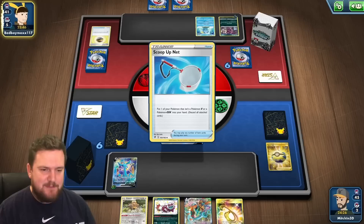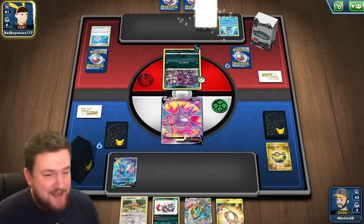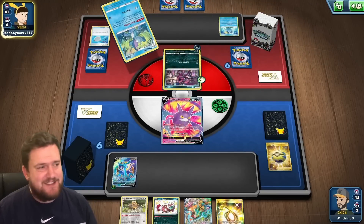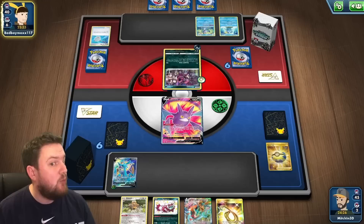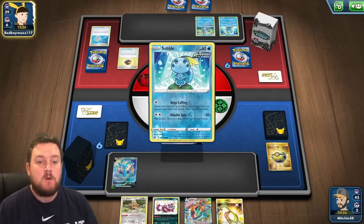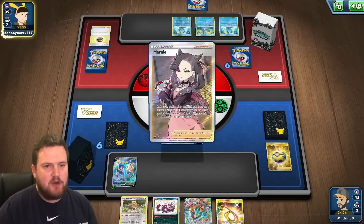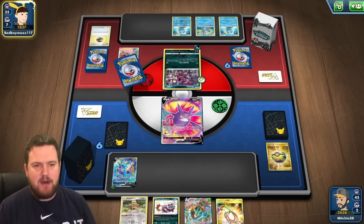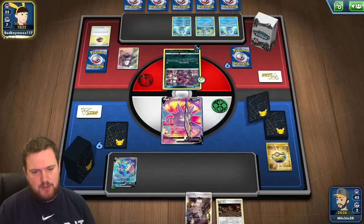We'll play Dhelmise down and attach an Energy. I guess we just have to hope that either we get Marnied or we get a Research off the top deck. There are a lot of games that end up on the cutting room floor — lots of these decks don't work all the time. But hang on — you're going to Marnie me? Let's see what we draw first. We've got ourselves potentially a game. Nothing to do next turn — play down Arceus, play down Bidoof, play down Lumineon and hope for the best.